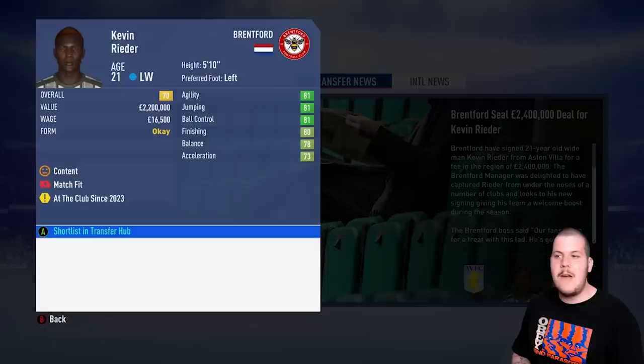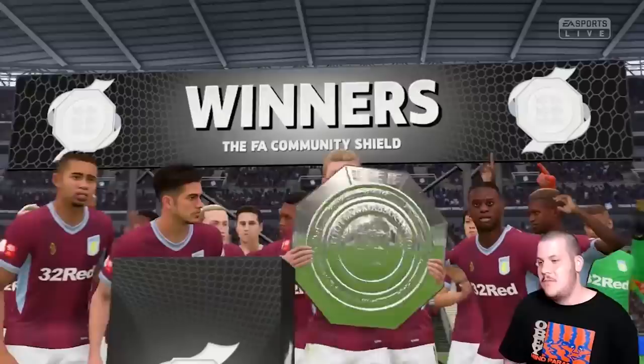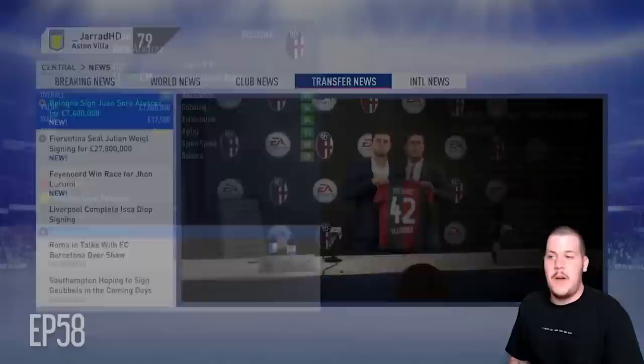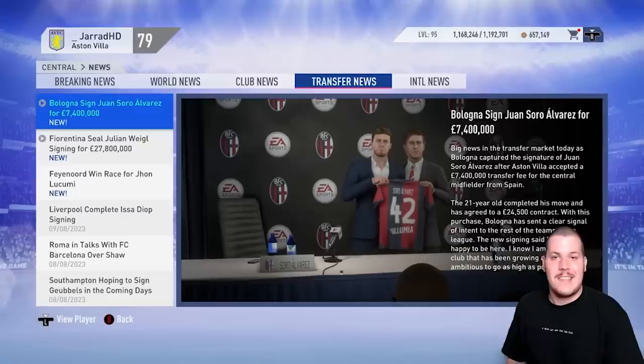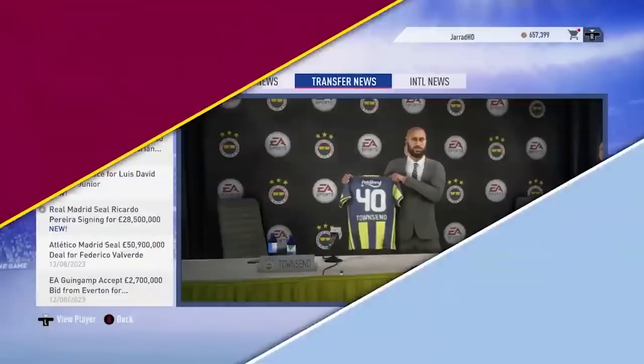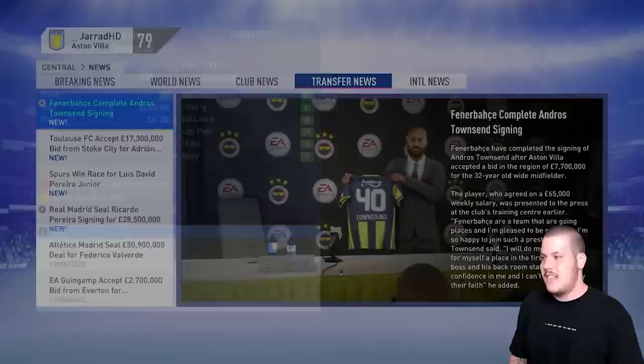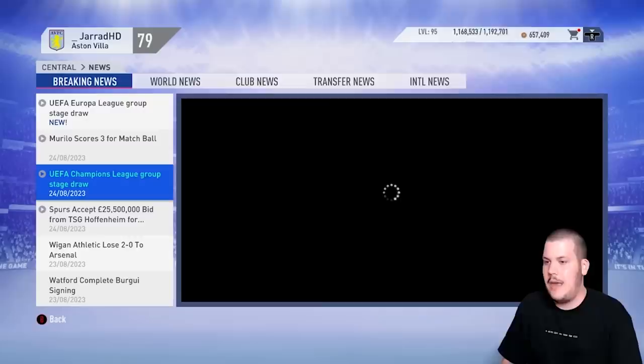Kevin Reeder has departed to Brentford for £2.4 million — he was never going to get game time here. We lift the Community Shield title today, though nobody seems too thrilled about it. Juan Soro Alvarez has been sold to Bologna for £7.4 million, allowing us to go for a centre midfielder. Andros Townsend departs to Fenerbahce — a big thank you to him, he was one of our best players in those opening seasons, but it's time. £7.7 million to Fenerbahce.